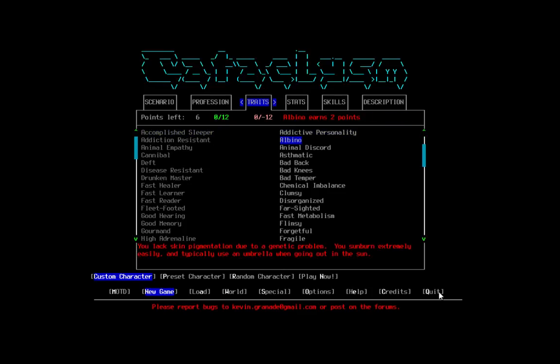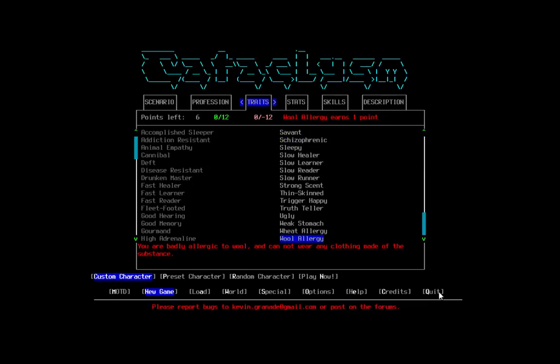For traits — I don't know if I want to sit here and figure out what traits a fighter would have. I like my builds, but we'll see. We'll go with those three at least. I'll be an ugly truth-telling fighter — a noble fighter. Trigger happy.